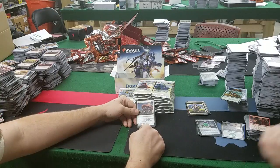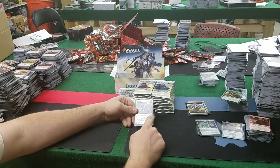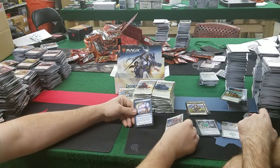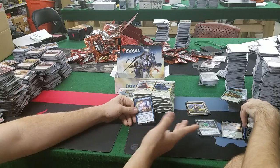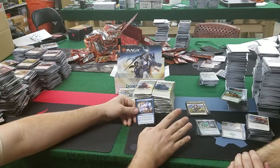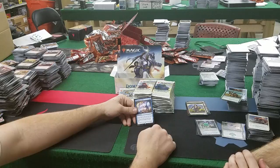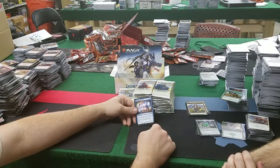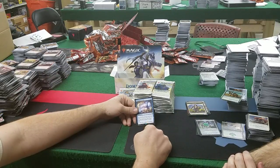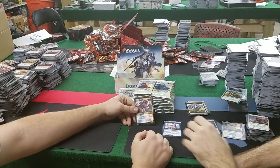Seal Away: flash — when it enters the battlefield, exile target tapped creature an opponent controls, and when Seal Away leaves the battlefield it returns. Great, love it — it's kind of like an O-ring with flash, takes care of a lot of things. Precognition Field: 4 mana enchantment — look at the top card of your library; you may cast the top card if it's an instant or sorcery. For 3 mana, exile the top card of your library. Mizzix is gonna love it — that just shouts shenanigans.